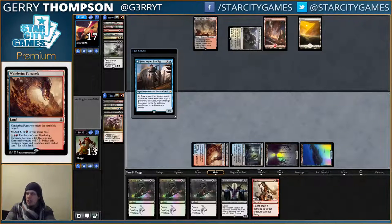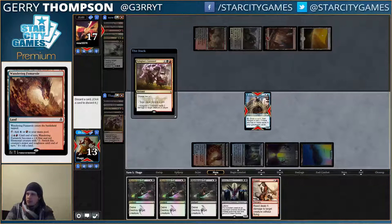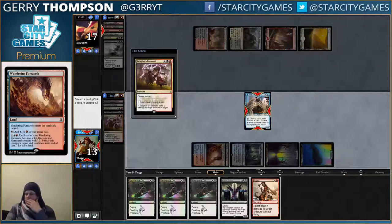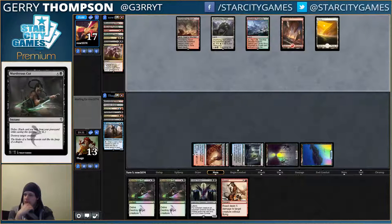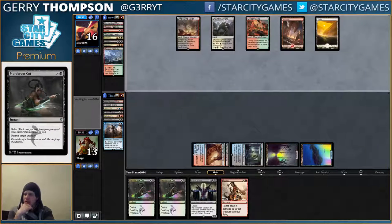We're kind of crushing them in the card advantage department. We just need to keep that party going. Discard a card myself — should I discard a Cut or a Roast? I think a Cut. Maybe I should have just returned Jori in. Maybe I should have just passed the turn, returned Jori, and then if they play a creature I could play it and Murderous Cut. Might have been a better line than just trying to stick Jace.